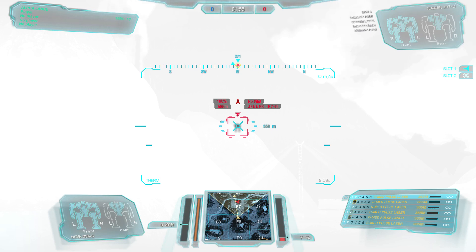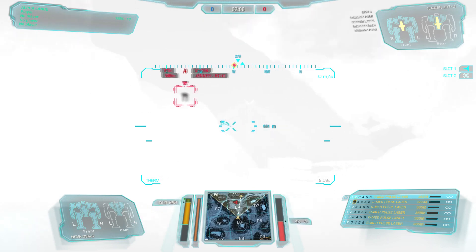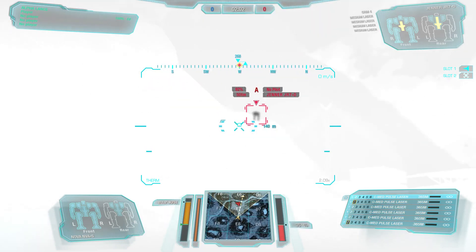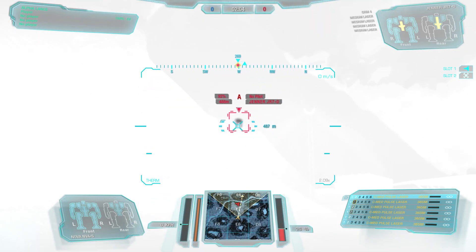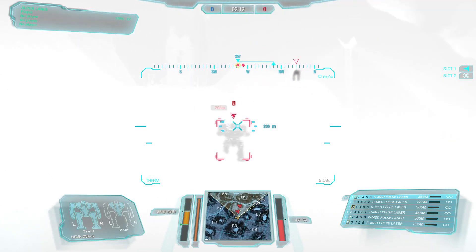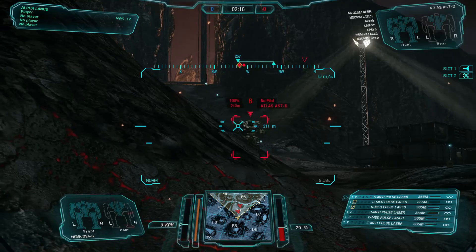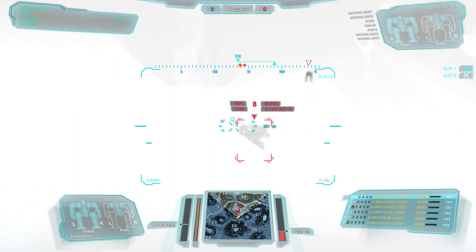I don't have magnification, but you can pretty much tell where he can be shot at. Each individual leg is totally highlighted. And then when you pop out around the corner, there's an Atlas around the corner — it's very noticeable compared to the background. You can actually see the individual cutoff where there's a mountain in the way.